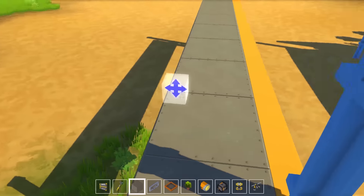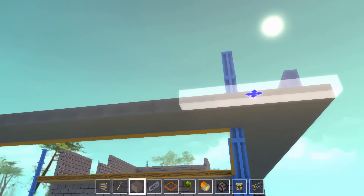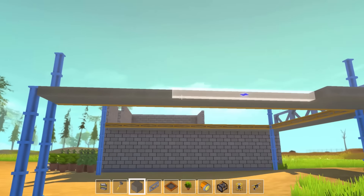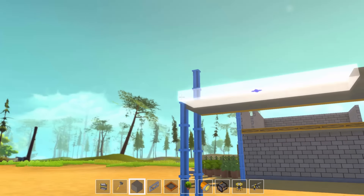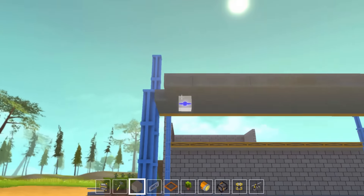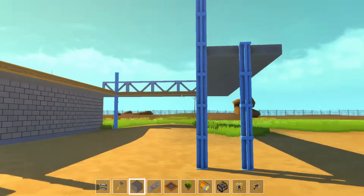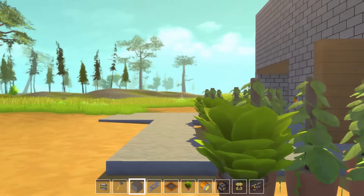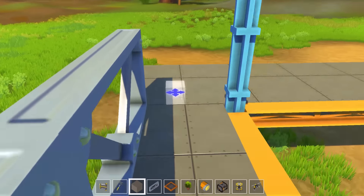Maybe add a little bit more to the floor here so I can actually walk out. There we go — cool, awesome. We'll move that pillar out; I'll do this off-camera, get it all looking nice and pretty. The safety rail is up so we don't fall off.